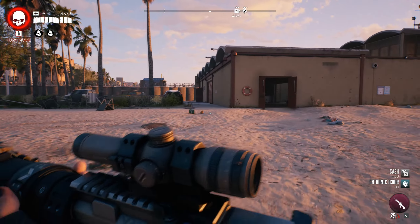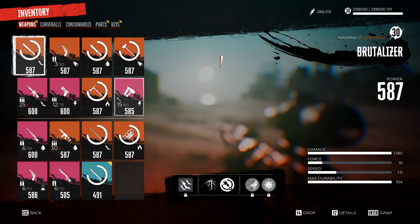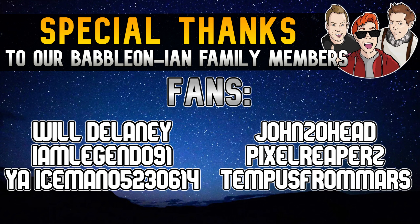Overall I genuinely think this is the strongest weapon, and the best part is it's not even a legendary variant — meaning you can always just pick one of these up and mod it. To recap: you want a sporting rifle; extended mag is great but a damage or accuracy roll is even better; use the mutilator mod but feel free to experiment with damage types; and go for Bloodthirsty, Violent, and Damaging for maximum DPS. Thanks so much for watching, and comment below what your favourite rifle or gun is in this game. Keep yourselves safe and well, and I'll see you in the next video.